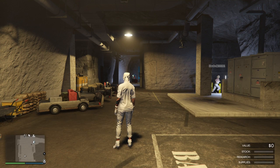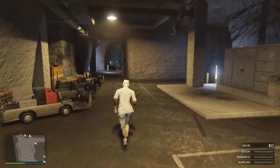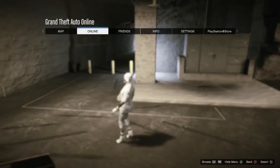Once this is done, the person giving the AA trailer can now leave the session, and the helper will just stay inside of the bunker.